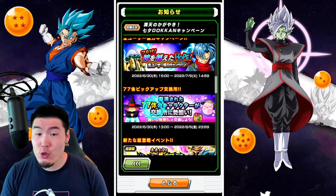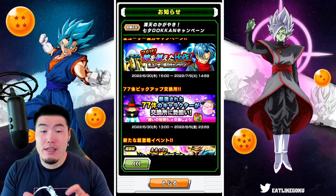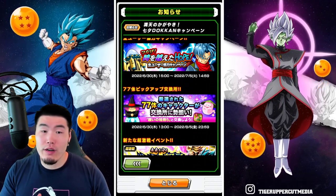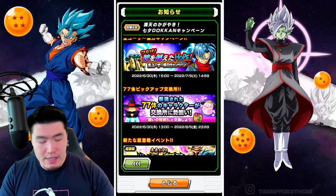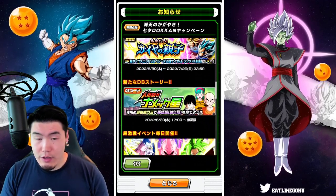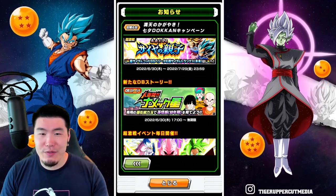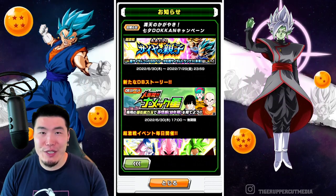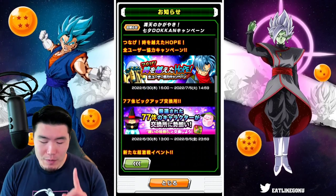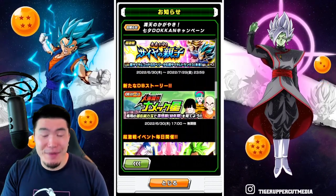And then we have your wish strip exchange, which allows you to exchange wish strip items that you get through various means — like missions, login, or Purunga wishes — for a list of 77 characters. We have another new event, and this might actually be the one where you can increase your link levels with a 100% link level increase rate. The issue is I don't read Japanese, so I'm not 100% sure what the text says, but one of these is that event I was talking about.